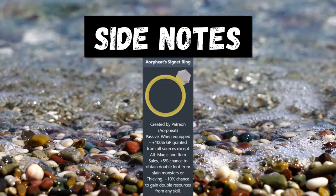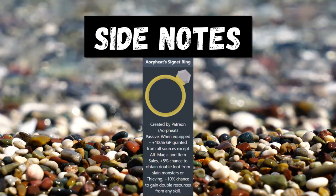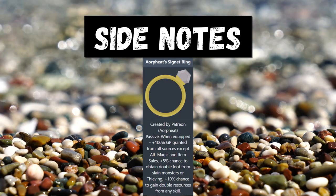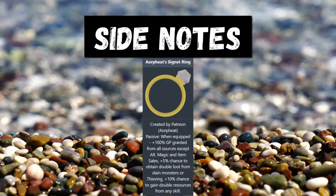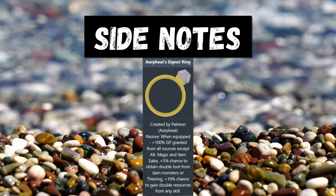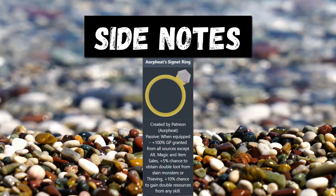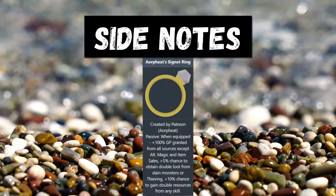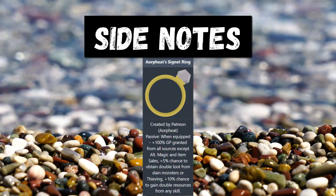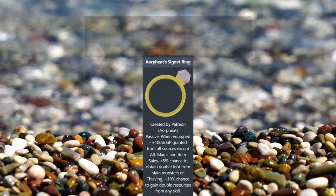As another side note we have the signet ring — this is something you definitely want to have equipped if you're able to. It's an end game item and very hard to acquire, so I won't go over how to get it here. But if you do have it you'll get plus 100% GP granted from all sources including thieving, and a plus 10% chance to gain double resources from any skill, which also includes thieving.